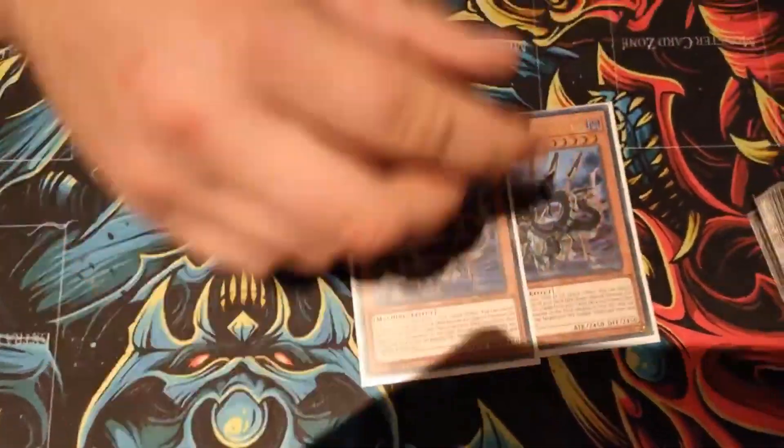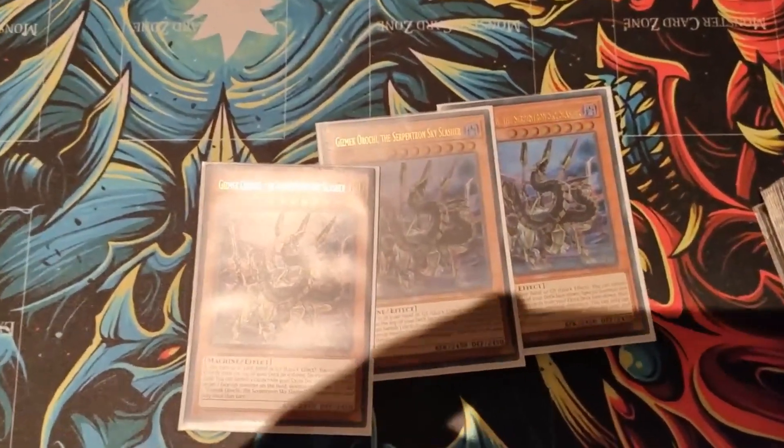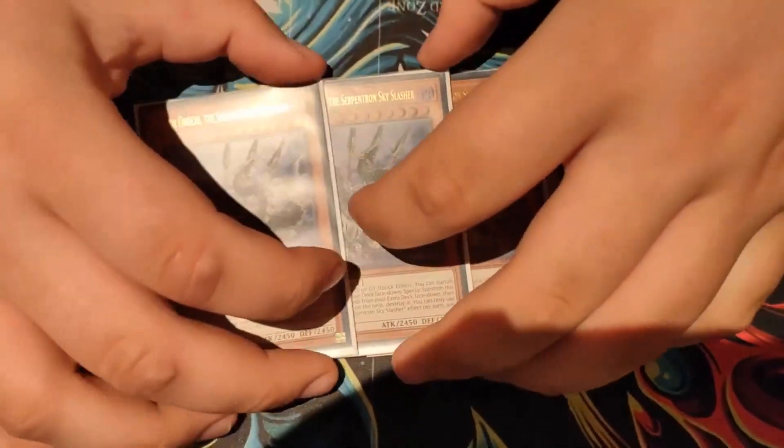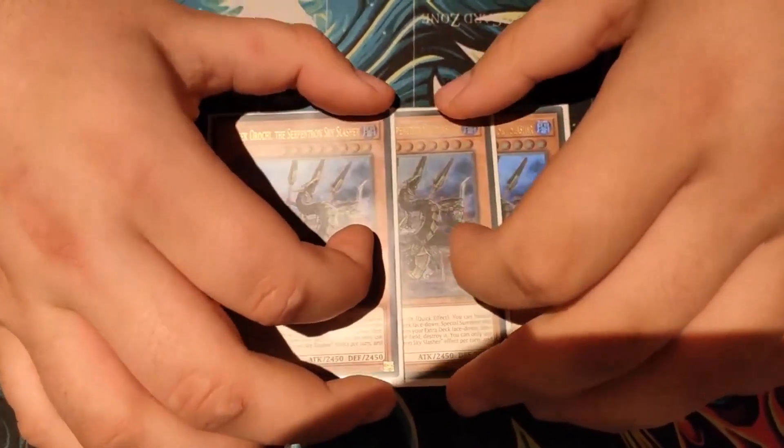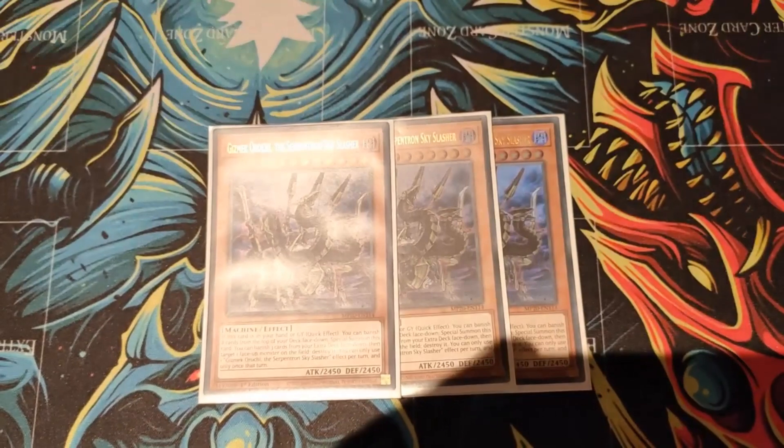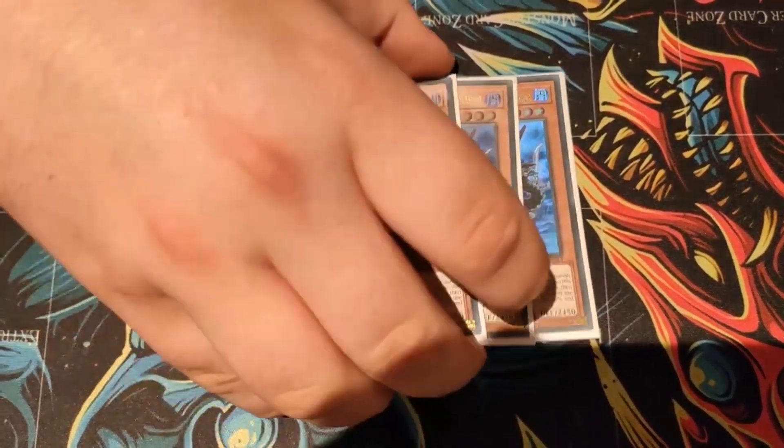Three Orochi. Orochi's probably your best level eight in the deck — it's a guaranteed free summon and it banishes cards, which are the two things this deck does best. Free Orochi, wouldn't run any less.